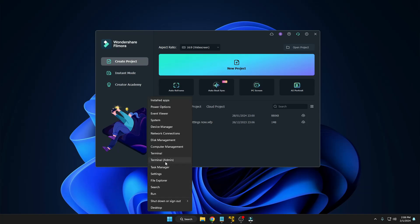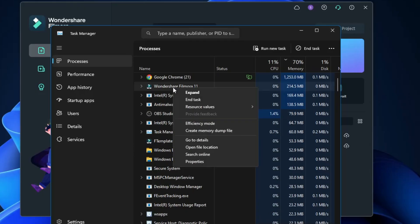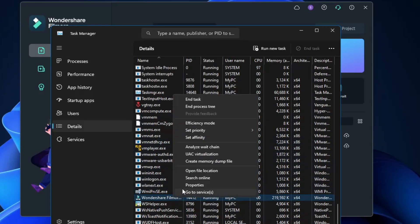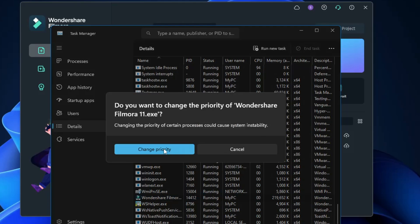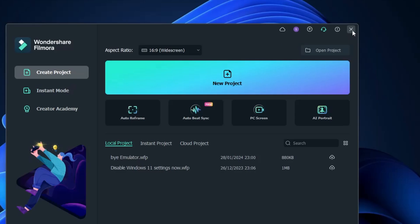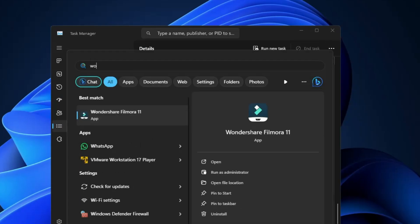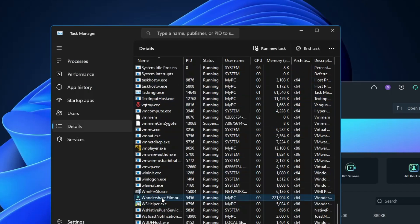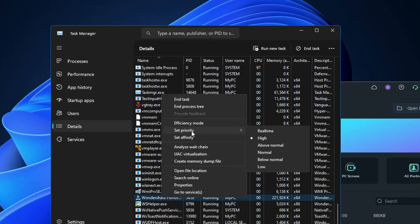Close the Registry Editor. Go back to Task Manager, find the same application, right-click, go to Details, right-click on Wondershare Filmora.exe, and click Set Priority. Change it to High and click Change Priority. Now close Wondershare Filmora and reopen it. Go back to Task Manager, find Wondershare Filmora, right-click, hover over Set Priority — you can see the priority is still set to High.